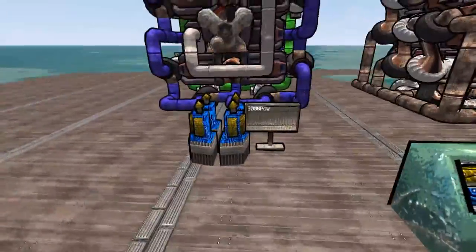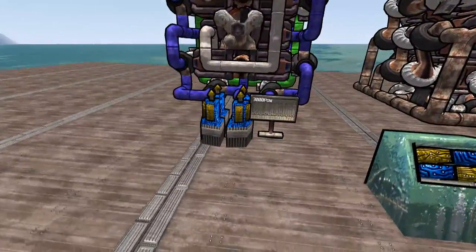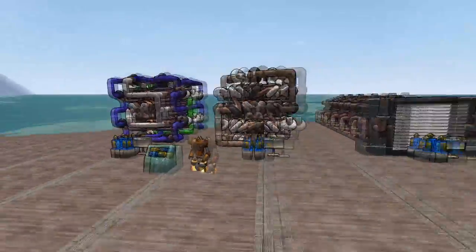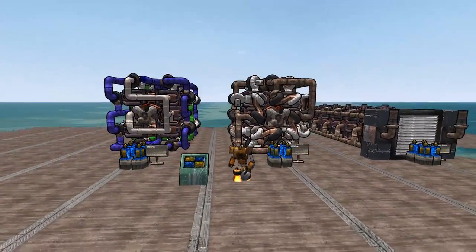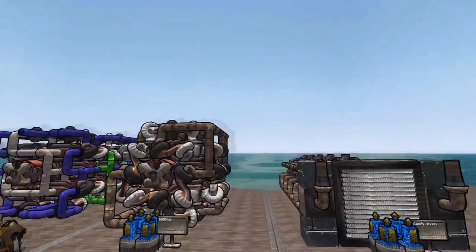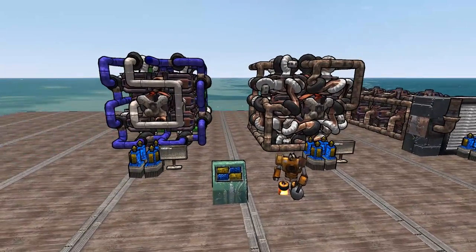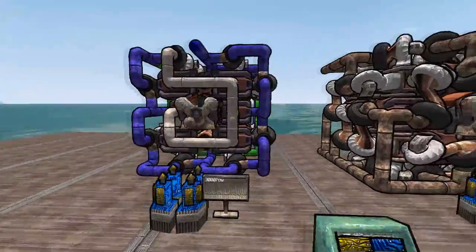I have three shield emitters set up here. The first one costs 3000 power and this is to demonstrate just this engine turning on. Now, engine priorities are not a hard and fast priority setting - you can't tell this one to turn on, then this one, then this one in absolutely perfect on/off scenarios. But I'll show you how I've got them set up and then demonstrate how they work.